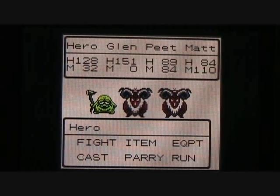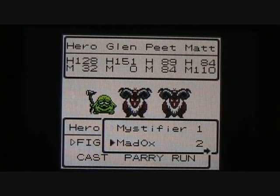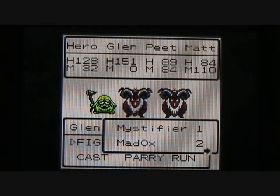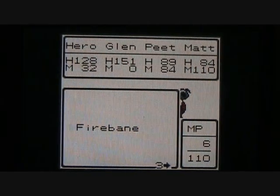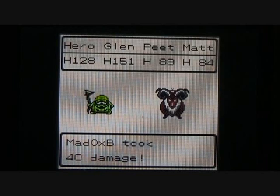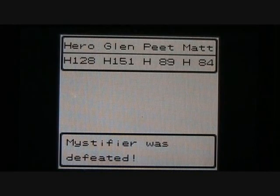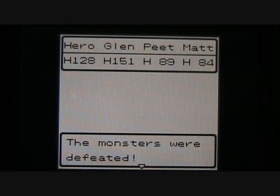We've got a couple of new enemies here we can fight. The first enemy is called the Myst of Fire — they can cast some pretty annoying spells such as the Surround spell and even worse the Panic All spell, which can confuse one of your party members. And we also get to fight a Mad Ox — they're not too terribly bad. We'll have Glenn and Pete fight the Myst of Fire and we'll have Matt cast the Firebane spell on the Mad Ox. 38 points of damage. Mad Ox is defeated, and so is the Myst of Fire. We get 113 experience points and 145 gold.